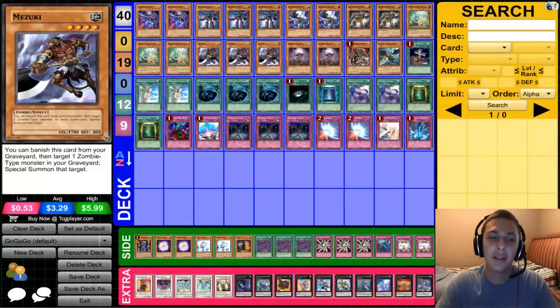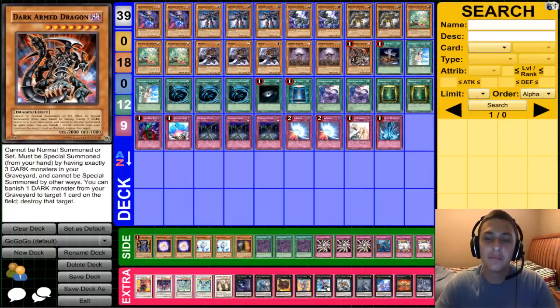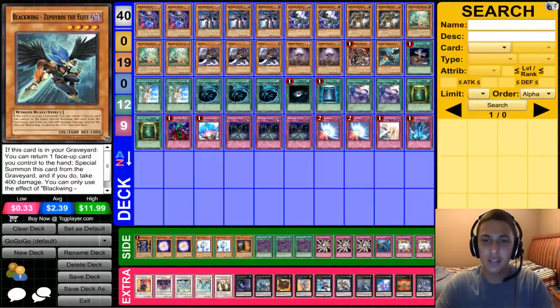Zombie Master — just ditch cards in your hand like Zephyrus or something you want in the graveyard and special summon Ghost or Golem. Awesome. Dark Armed Dragon is very easy to manipulate in this deck — not much needs to be said about this card, just that it steals games. Zephyrus helps bounce back your dead Fiend the Chains and it's a Dark.